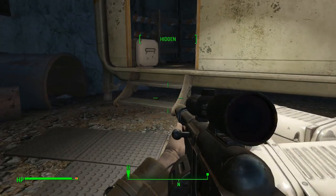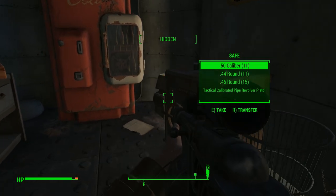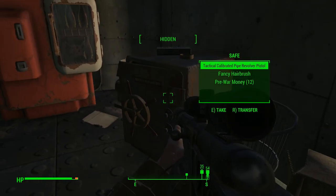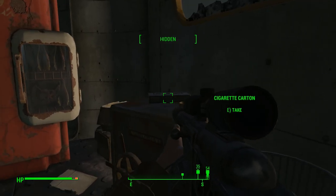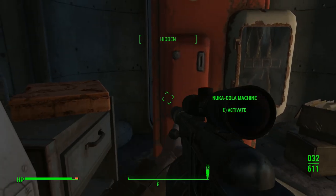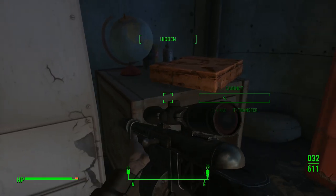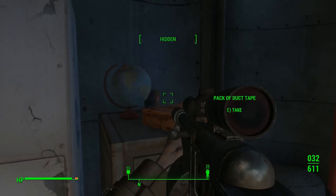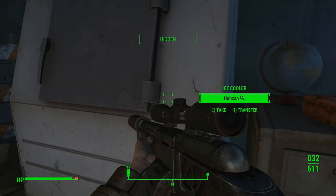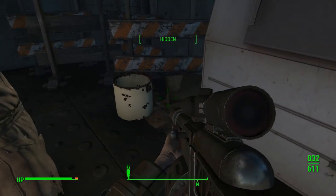Oh gosh, I thought that was somebody in there. Oh nice, look at this safe. Awesome. We'll take the money. And what have we got here? Nuka-Cola machine with tons of Nuka-Cola in. Duct tape. I can see glue in the background. Hubcap in the ice cooler.